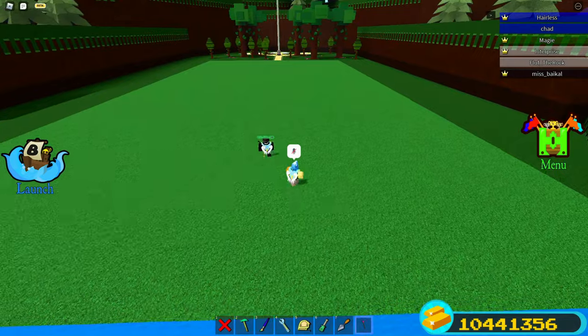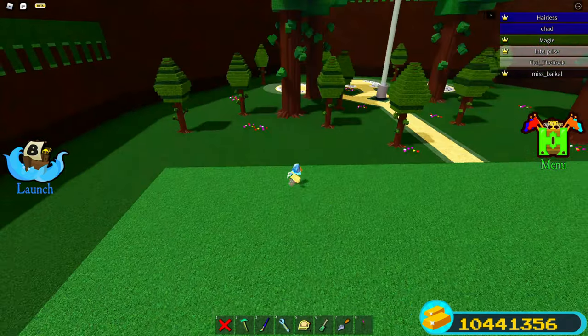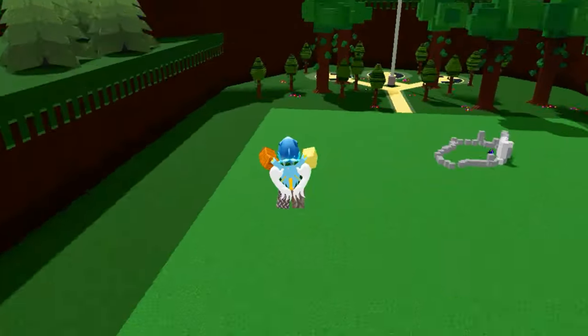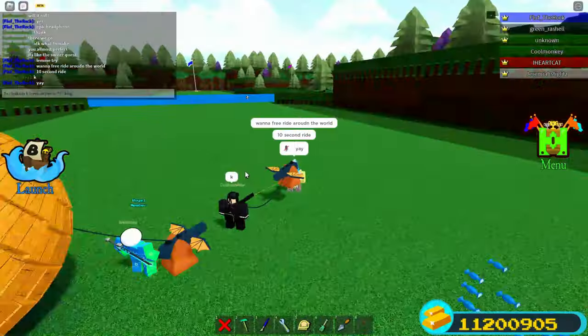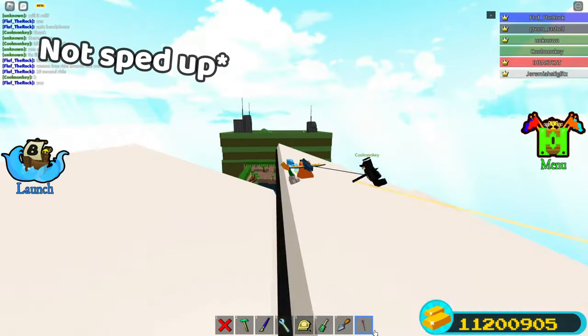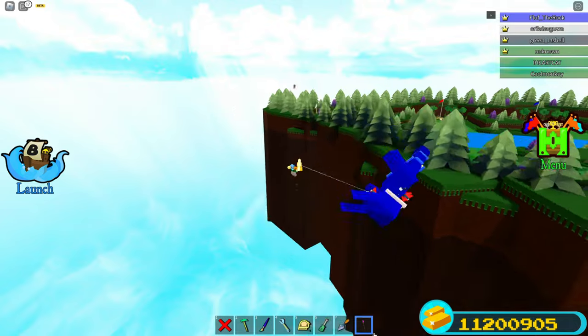In my opinion, this is the most efficient and simple teleport glitch in Build-A-Bot for Treasure. Look how fast I can go to this other team. And if you attach a harpoon to yourself, you can bring people straight to the end. Or you can drop them off the edge.